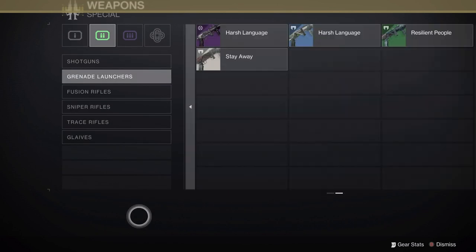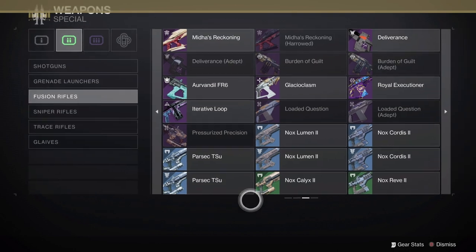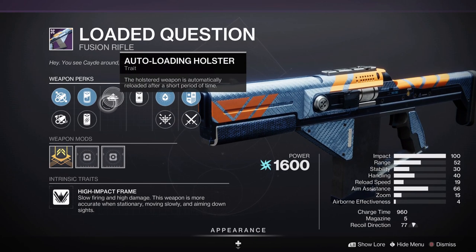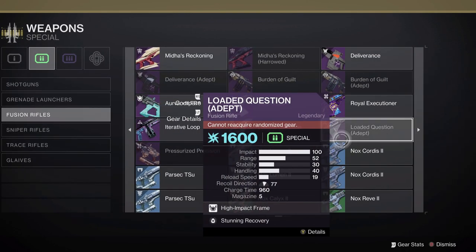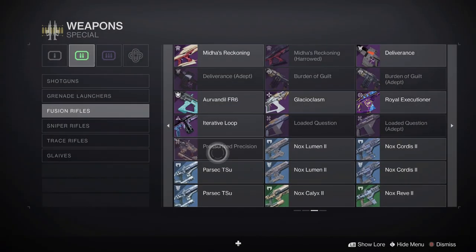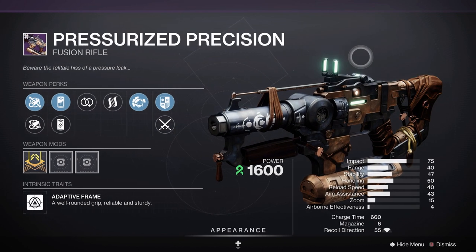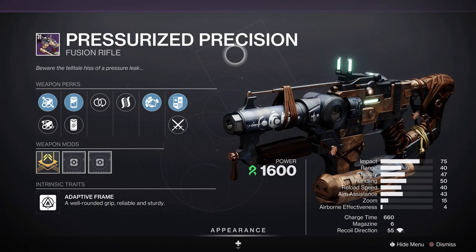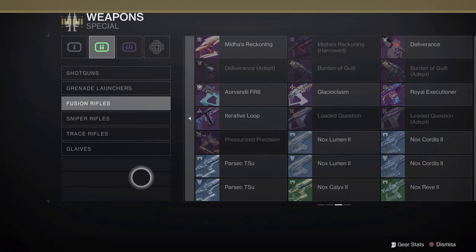I don't think we have anything new in lightweight grenade launchers this season. But into fusion rifles, we have a healthy dose. We have the return of Loaded Question, a high-impact Arc fusion rifle, which has access to its iconic perk Reservoir Burst as well as Auto-Loading Holster — pretty much its original god roll. What made this thing pinnacle is pretty much already back, better than ever, with access to an Adept version as well. We also have the Pressurized Precision, a Strand fusion rifle from Iron Banner — I love the way it looks, very steampunk but also shoddy. Access to something like Hatchling makes it potentially good as well.